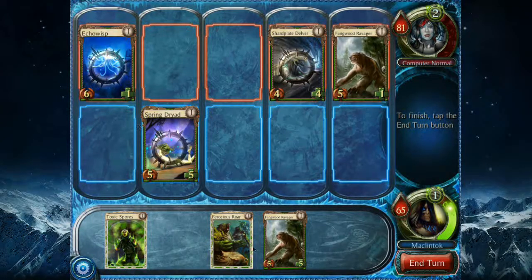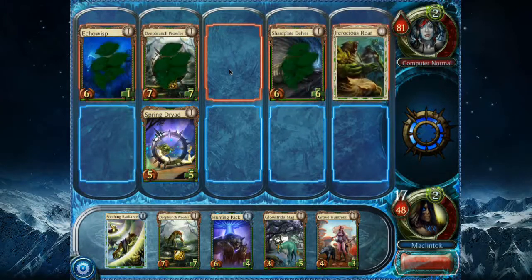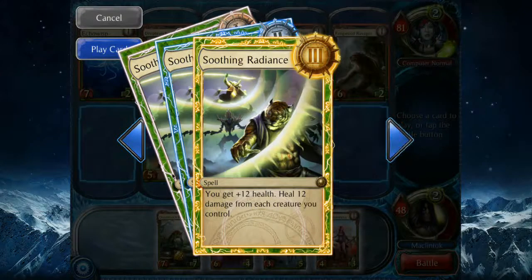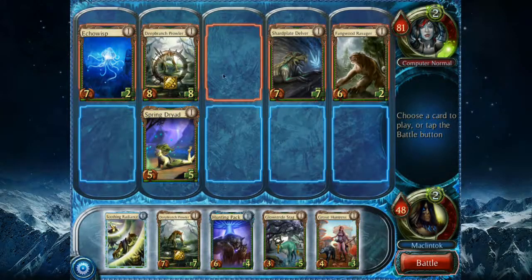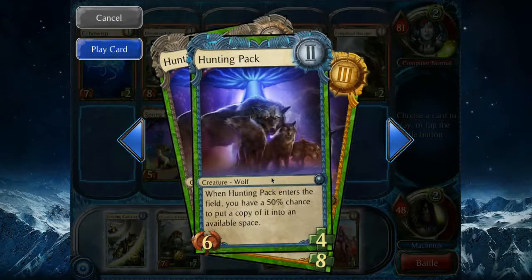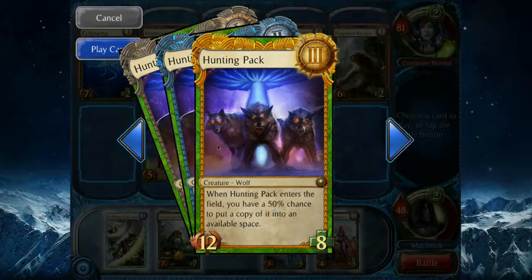Taking a lot of damage now. It's the CPU's turn and I'm just getting mauled. My Hunting Pack has leveled up to level 2, and so has my Soothing Radiance. This is something I may want to use since I'm getting battered by the CPU's creatures. The Hunting Pack still has a 50% chance ability at level 1, and at level 3 the guys just get stronger as far as I can tell.